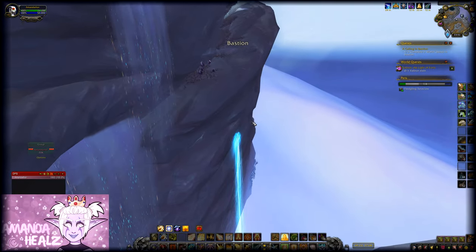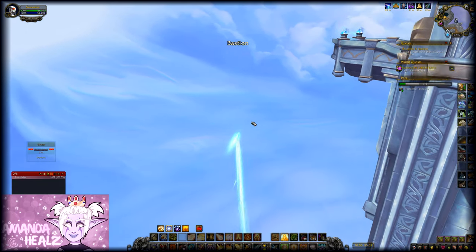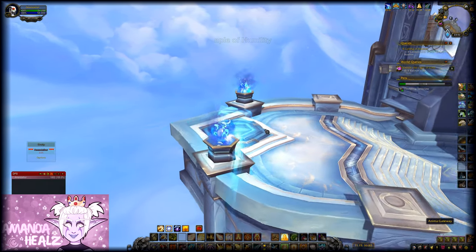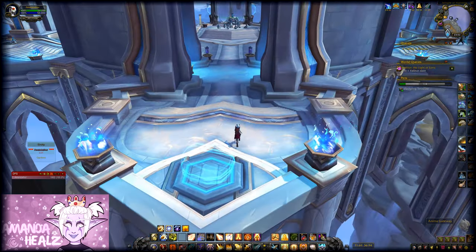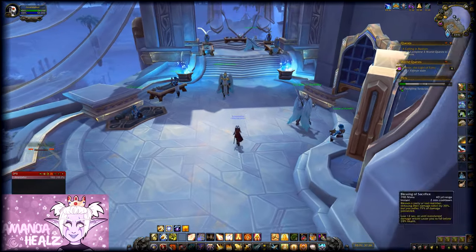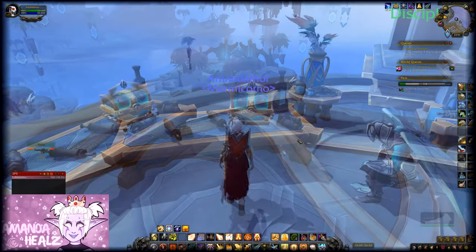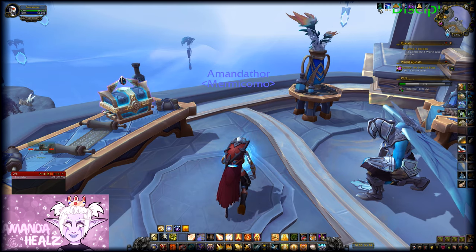It's inside a treasure called the Gift of Chyrus. The chest is locked, and in order to unlock it you will need a buff called the Proof of Humility. It's really straightforward — you just need to go here next to the actual treasure and emote kneel to get this buff, and then the treasure will be unlocked and you can loot your toy.